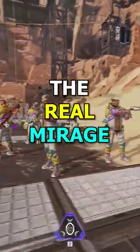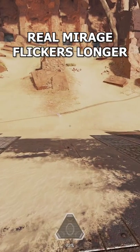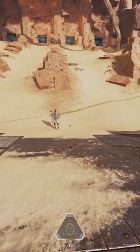Here is how to spot the real Mirage. When the real Mirage ults, he flickers longer than his clones. And on top of that, his arms glow.